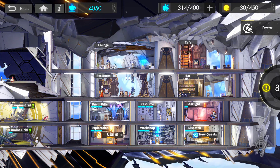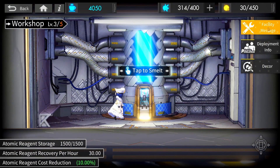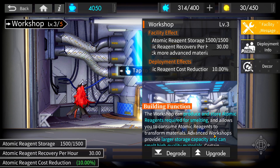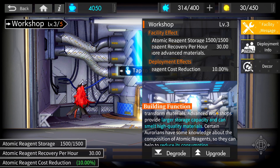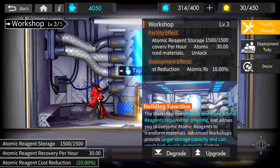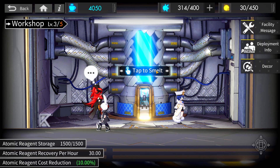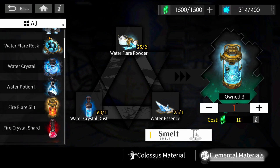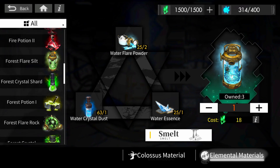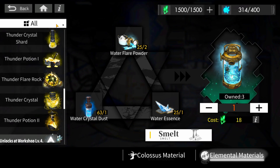Sliding into the Workshop — two things occur here. One, you regenerate and store atomic reagent over time. Two, you also unlock the ability to smelt materials. With upgrades and higher levels you can increase the recovery rate per hour and the capacity will be larger. The higher the level of the Workshop, the higher tier quality material you can smelt — these are your ascension materials for your characters. You can also assign Aurorians here that provide a cost reduction of atomic reagent when you smelt those essential materials.